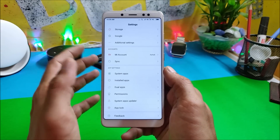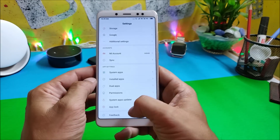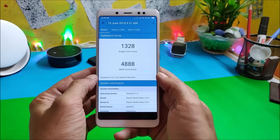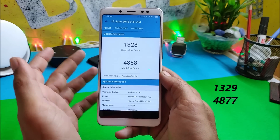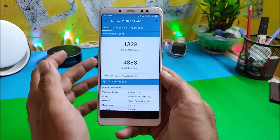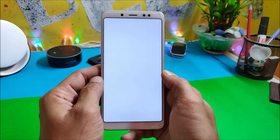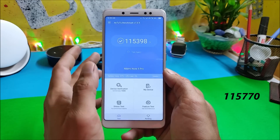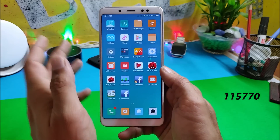If you want a complete review of MIUI 10, check the description below. Now for benchmark results — with GeekBench, the single-core score is 1328 and multi-core score is 4888. On the previous leaked build it was 1329 single-core and 4877 multi-core. With AnTuTu, the score is 115,398, while the previous build scored 115,770. So there's not much difference between both builds.